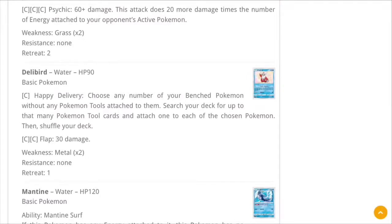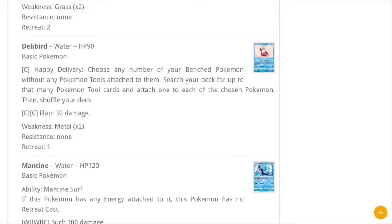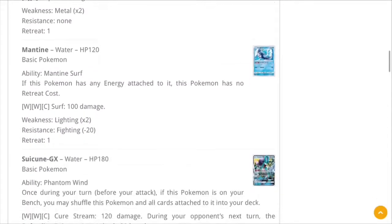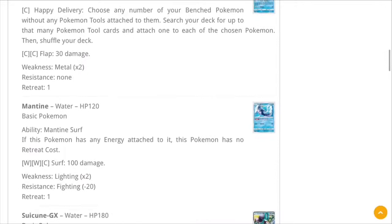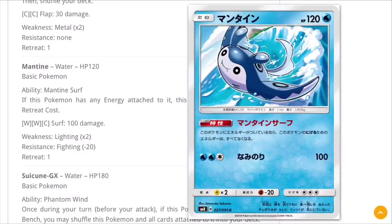It's an interesting attack that I don't think has a use right now. It's probably more for starter decks or rogue decks — nothing worth highlighting in a major deck, but I could be wrong. Let me know if you find a use for it, but I'm not a huge fan of Delibird. Mantine: if this Pokemon has any energy attached to it, it has no retreat cost, but it only does 100 damage — so we're moving on.